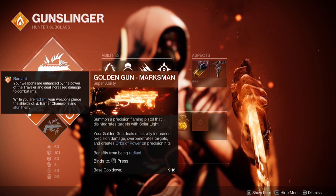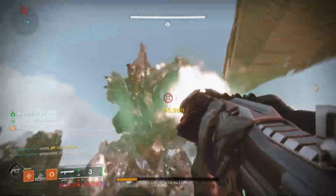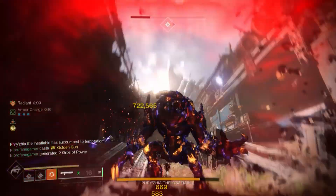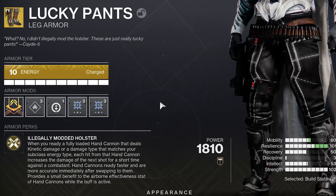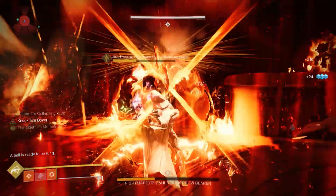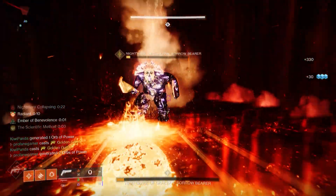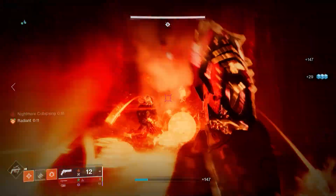Celestial Nighthawk compresses your Golden Gun shots into just one, providing a 625% bonus to its damage. Hunters have the luxury of several DPS-focused exotics — the Foe Tracers, Lucky Pants, or Star Eater Scales are all incredible S-tier exotics to use with Golden Gun. Regardless of which exotic you're going with, there's one fatal mistake I see so many new and returning players making when using a Golden Gun Hunter. Today I want to show you the proper way to use Golden Gun so you can maximize your DPS during damage phases.